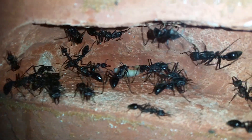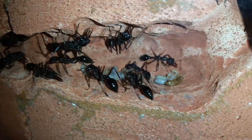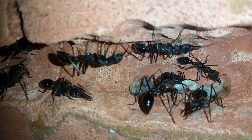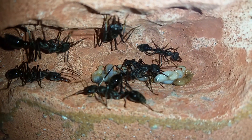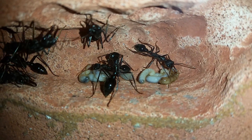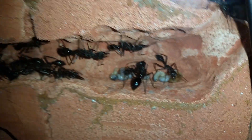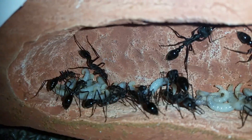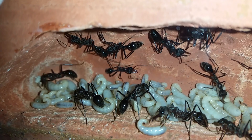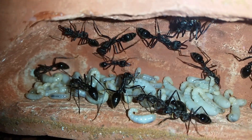Decent size larvae there — really happy about that. Even the smaller ones look good. One larva there might be deceased — that color doesn't look too good — so we'll check that in a few days and see if they bring it out to the outworld and onto the rubbish pile. But other than that, they all look really nice and white, healthy, damp, and well cared for.